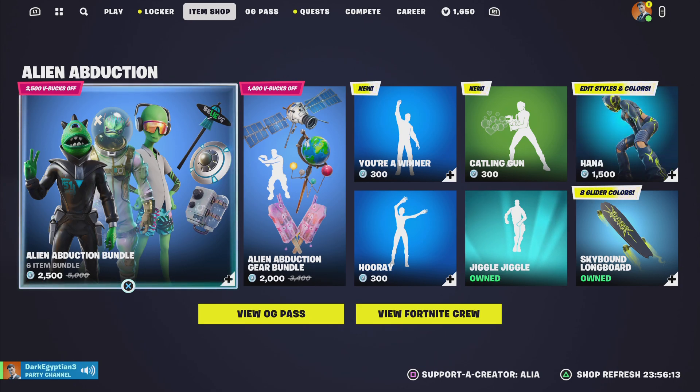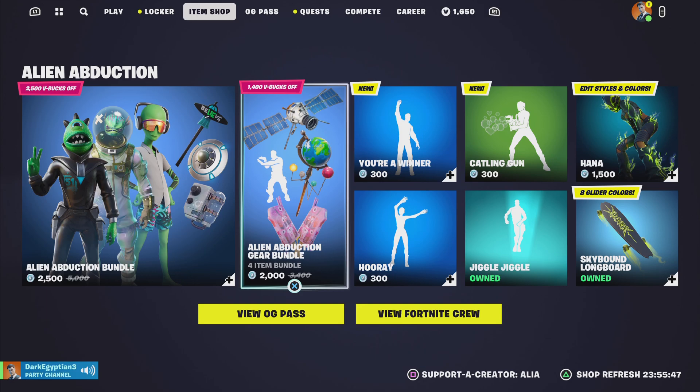As you guys can see, tonight's item shop will have taken us from Monday the 13th of November into the early Tuesday morning of the 14th of November. Sorry, I've got my dates mixed up. But anyway, as you guys can see, we have the return of the 6-item Alien Abduction bundle — really, really cool. I have already covered this in its own bundle video, as well as the Alien Abduction Gear bundle that has returned with it.